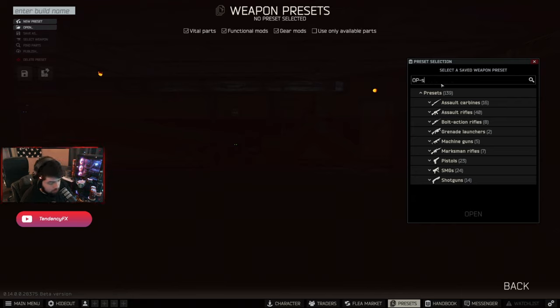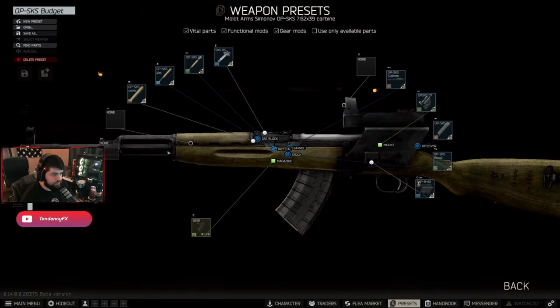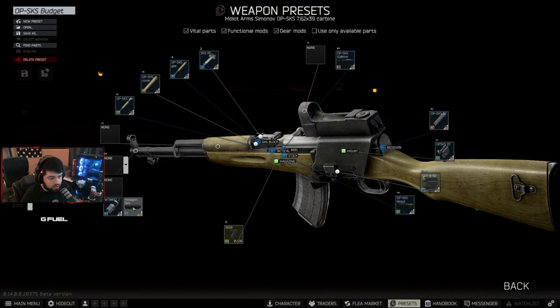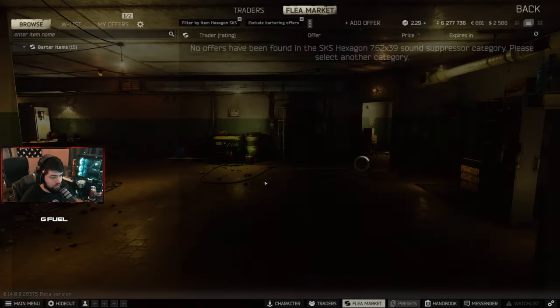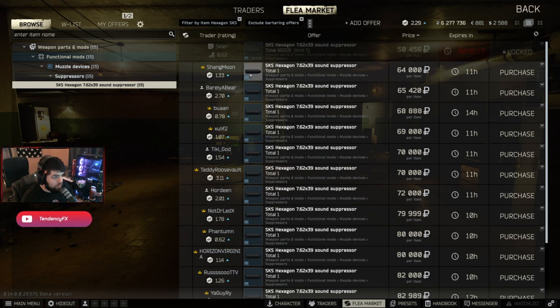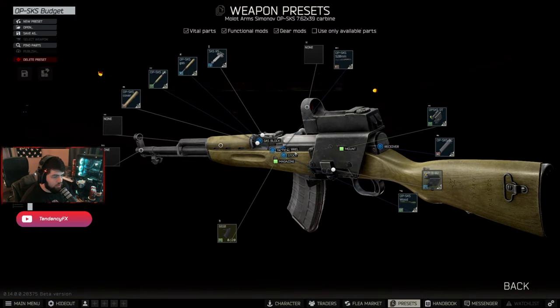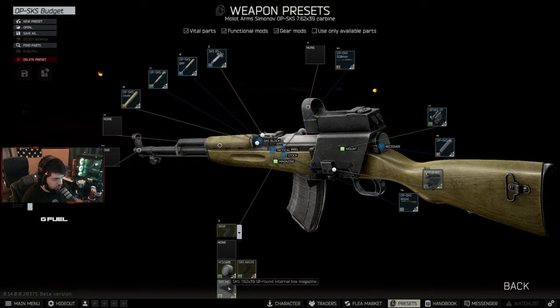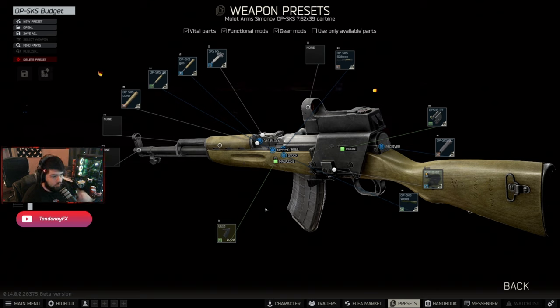The first one is the OP-SKS. Very good weapon. This is all level 1 trader stuff. The only thing you could add is the hexagon sound suppressor if you want to go suppressed, but that's only if you find it in raid. It's quite an expensive silencer and you can't get it until level 3 with Skier. So if you find that in raid, cool — go for it. But right now, we've got a 20-round mag. This is very important. The internal mag can only hold 10, and the thing about the internal mag is that you cannot remove it — you just have to feed it one round at a time. Whereas with this, it's got 20 rounds and it's already loaded, good to go. All you gotta do is have another mag in your tac rig.